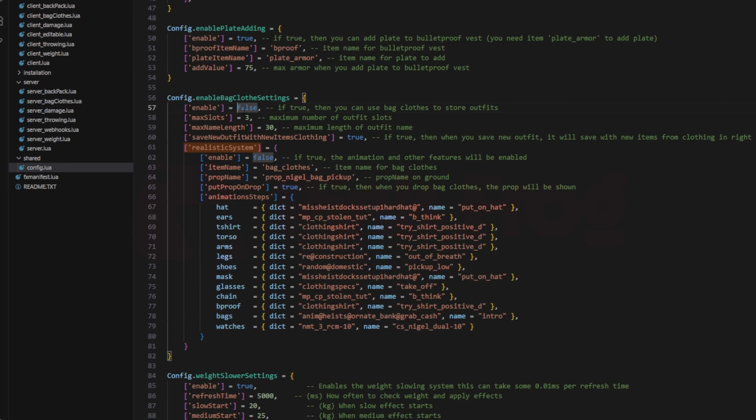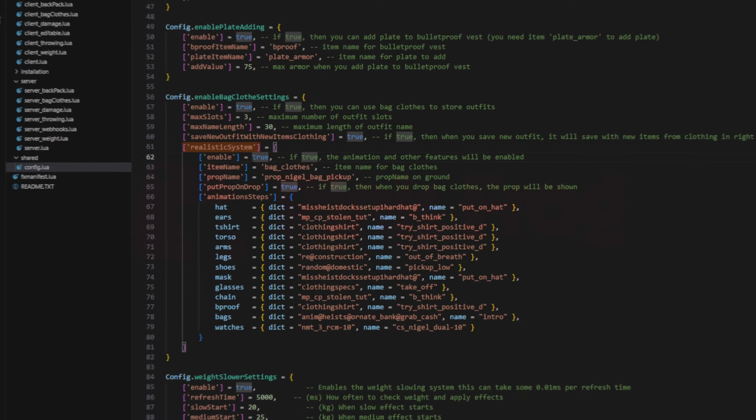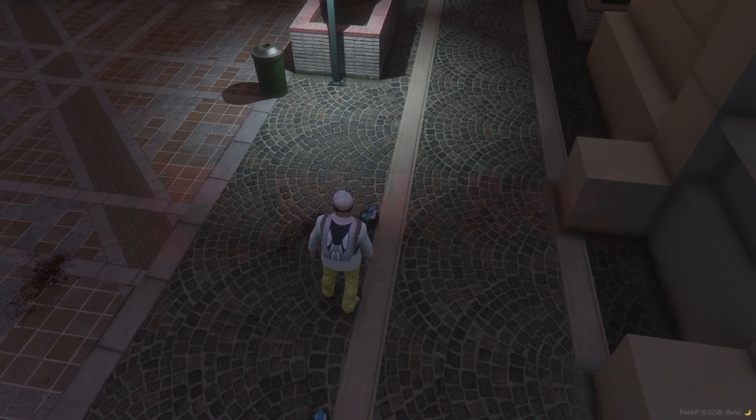Of course, if you don't want to use this system, you can simply disable it in the config. Or, if you'd like to add a bit of realism, just switch one option to true to slow down the outfit changing process.